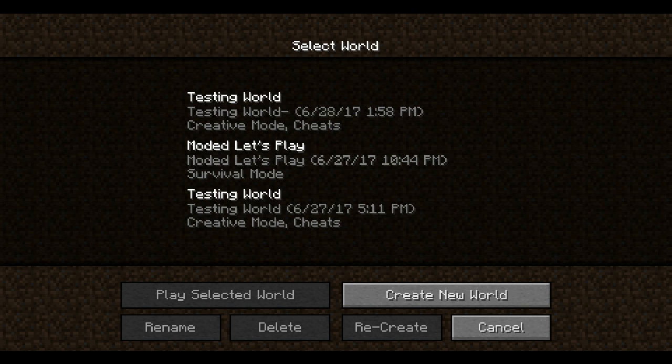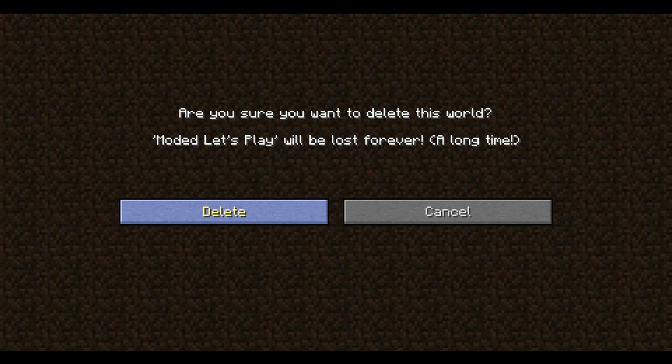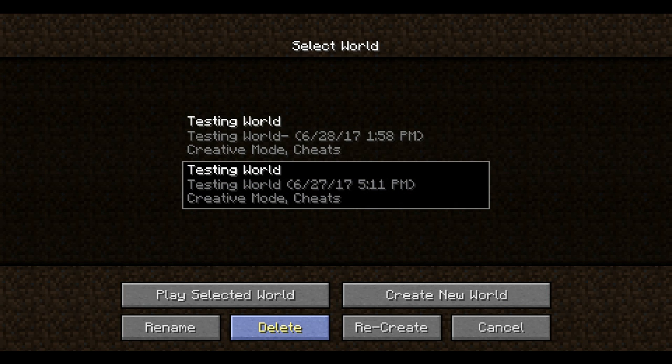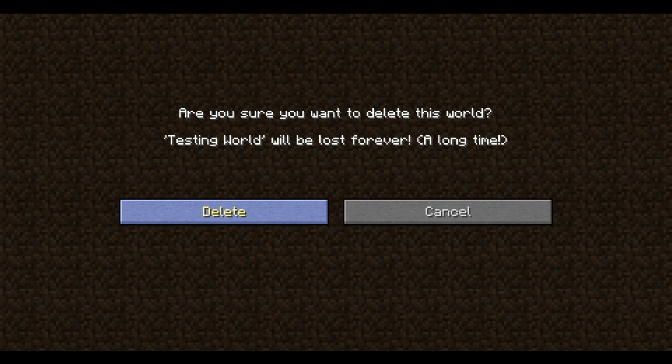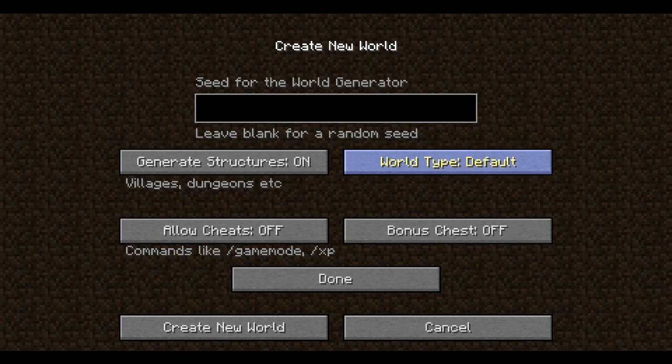Originally, let's just hop on — this is my original let's play that I did some testing on, but it's not my let's play anymore. This was my old testing world. Originally in this mod pack, let's create a new world and let's name it 'Modded Let's Play.' Let's just type in a bunch of random numbers for the seed and generate a new world.